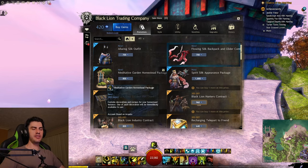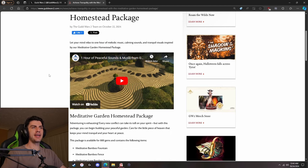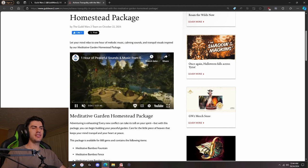If we go to their Twitter or X — I should say — or YouTube, one sec, I'll pop over there. I figured I would actually just go to their website because all the links on X and YouTube all kind of go back here. They've released a new blog post: "Achieve Tranquility with the Meditative Garden Homestead Package." What they've done is they've created a one-hour video showing you what it could look like in-game when you put them down and make a zen garden.